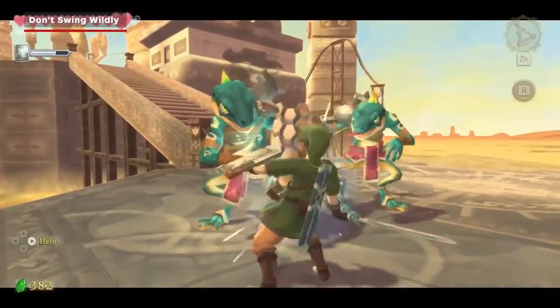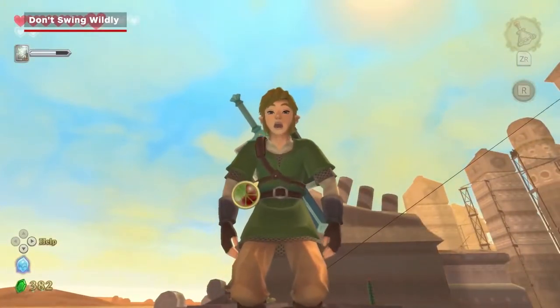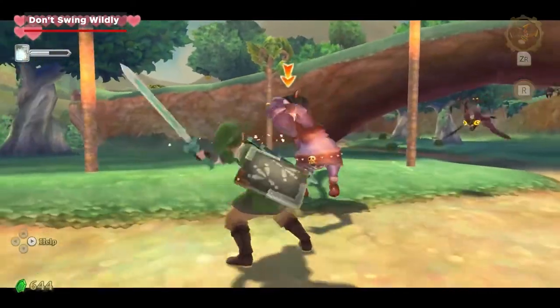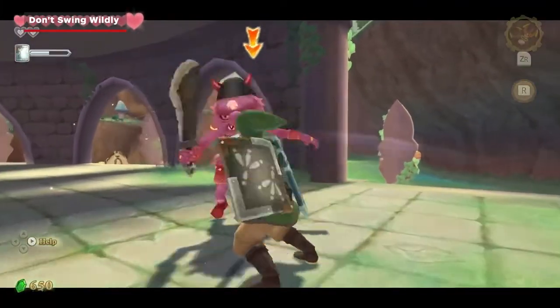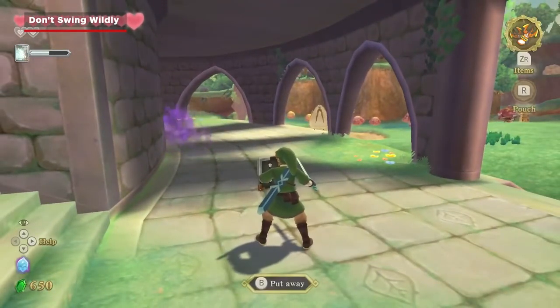Enemies in Skyward Sword are deliberately designed to block random wild sword attacks — and you're probably just going to tire yourself out. If you're trying to force an opening in Bokoblin enemies, you typically can if you swing left and right in a steady rhythm. But if you're just swinging your sword all willy-nilly, you're going to get blocked more often than not.